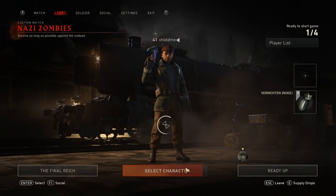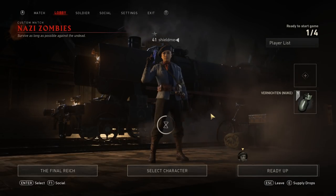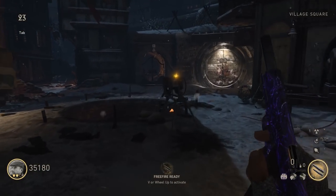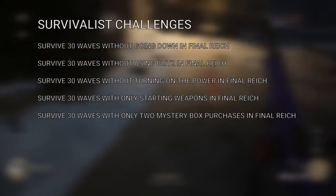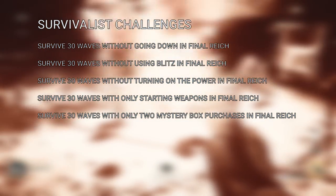Hey, what's up everyone, my name is Trevor and today I'm going to be showing you how I unlocked the Survivalist character in one go in Call of Duty World War 2 Zombies. You have a list of five challenges that you have to complete in order to unlock this character, and they all kind of play into each other, so it's definitely doable to get them all at once, which is what I ended up doing.